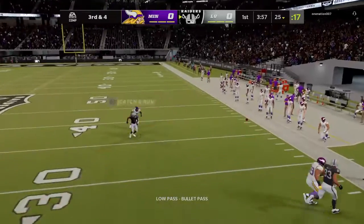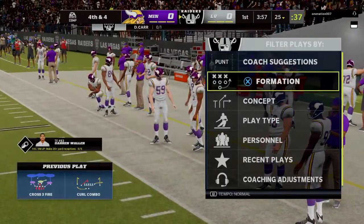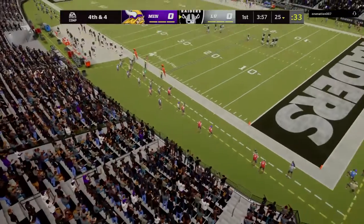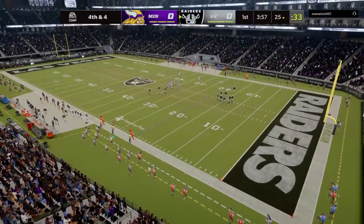From the gun now on third down — Carr — and that will be incomplete. So the defense is able to get off the field on third down, and it's one of the goals of the game. They've got to be effective on passing downs. How did we do on third down? That's a nice start for them in this one.